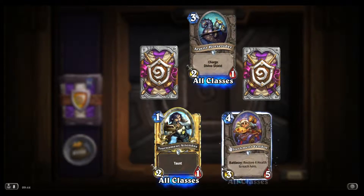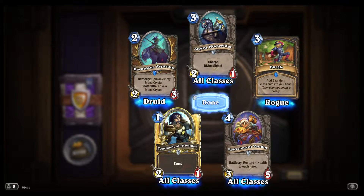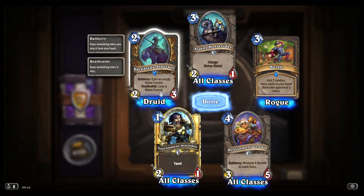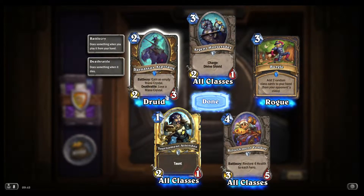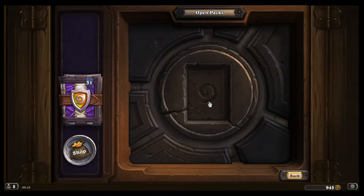Golden Common — an Attendee. Another Burgle. Darnassus Aspirant — pretty good. Probably really, really strong, or has the potential to be really strong. If your enemy misses a 2-drop or can't deal with it immediately, you're going to get such a huge lead.